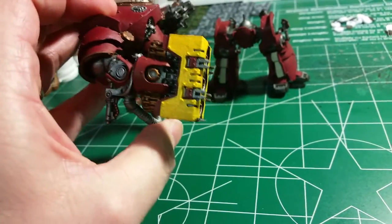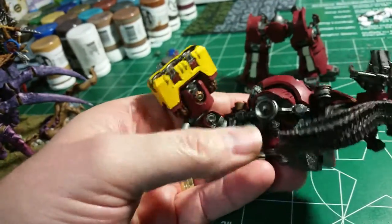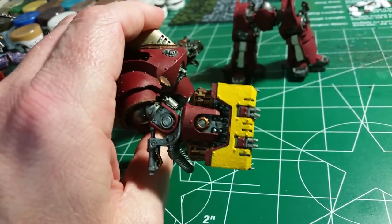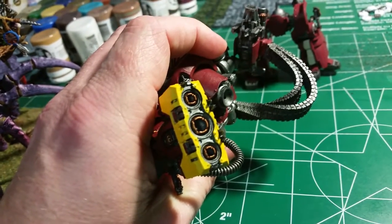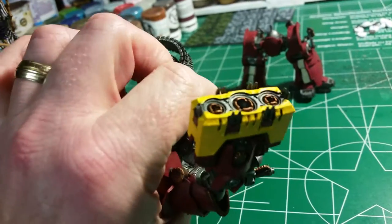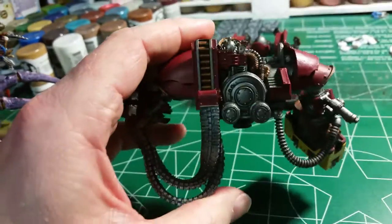I'm working on the yellow, putting layers on here after layers because yellow is very thin. Once I get the yellow completed, I'm going to put hazard stripes on the grav weapon that pumps out a wave template — does a nice little bit of damage. And also when it gets into melee it has armor bane and haywire, and it also shoots a template that has haywire.